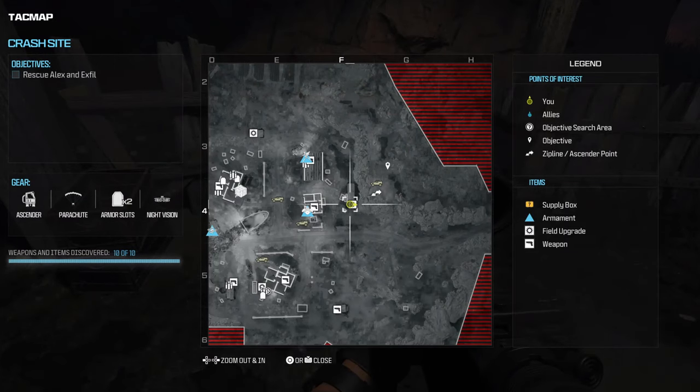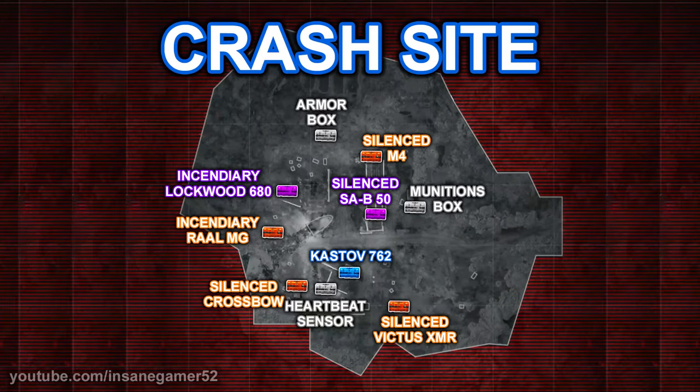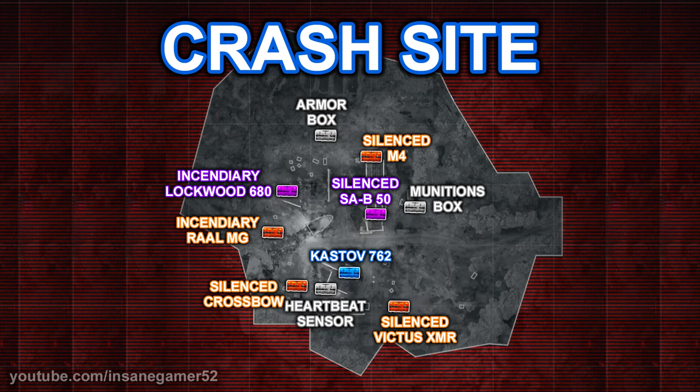If you followed all of these directions then you should have 10 out of 10 weapons and items discovered when you go to the Tac Map. To try and help you out even more, here is a map that I made with the location of every loot box. I'll be making these videos for all of the active combat missions, so feel free to check the playlist in the description for any missions that you still need. If you found this guide helpful, let me know by dropping a thumbs up and feel free to subscribe for more in-depth guides in the future.